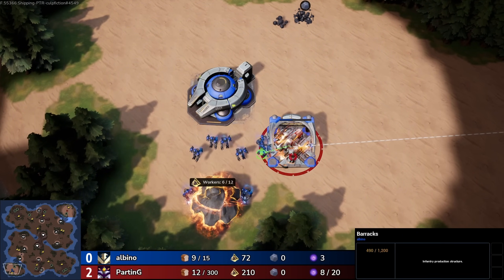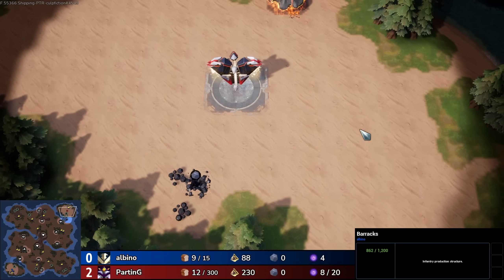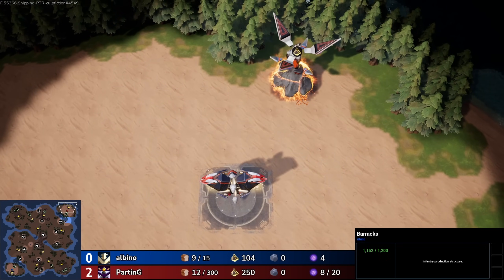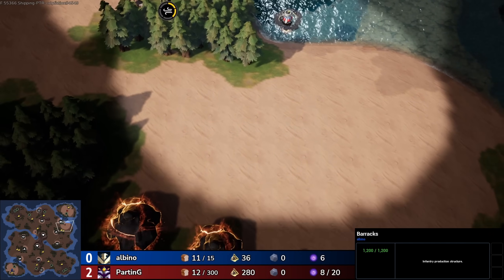My bad guys — I thought this was a best of three, but apparently it looks like it's going to be a best of five. So hey, awesome, we're in for another game. And this time we're playing on one of the new maps. There were a few new maps in the Frigga playtest — I think this one was called Isle of Dread. I'm not great with names, but I'll learn them eventually.